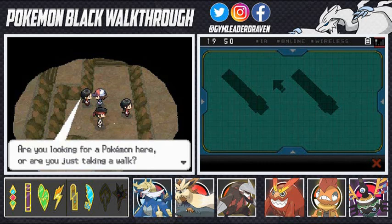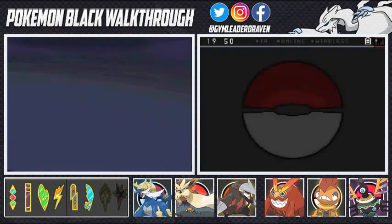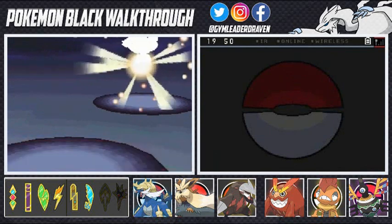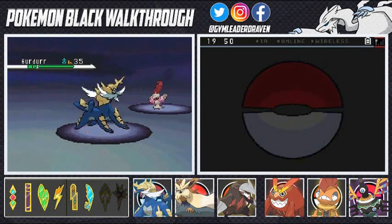A trainer spots us — are you looking for a Pokemon or just taking a walk? Either way, have a battle with me! Here we go — Battle Girl Xiao. I don't even know how to pronounce that, I'm sorry if I'm butchering the name.